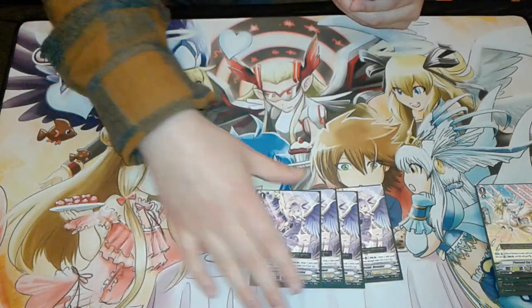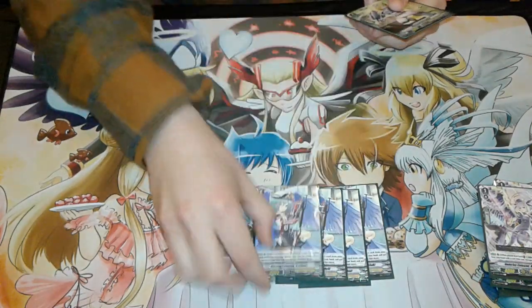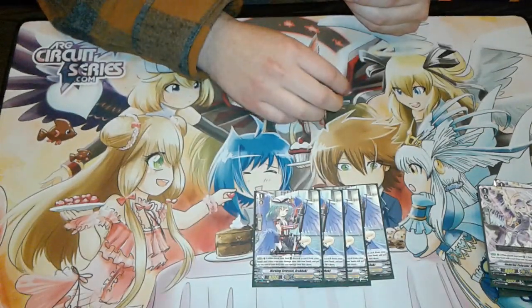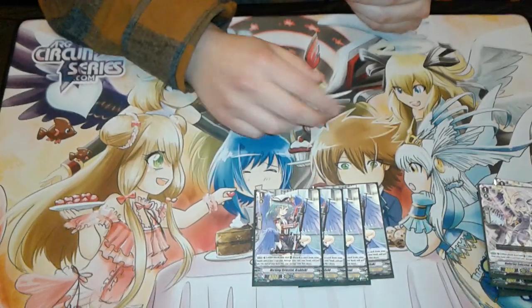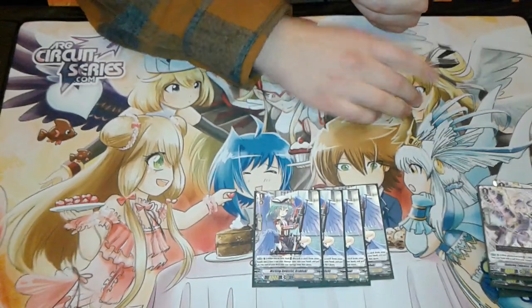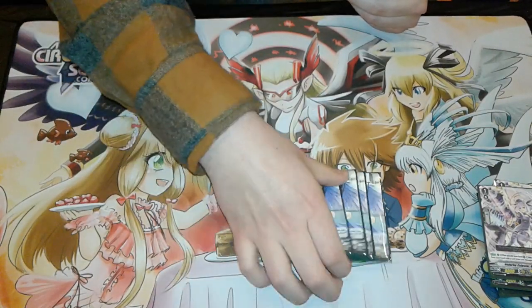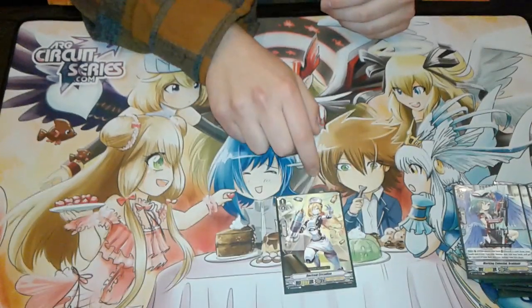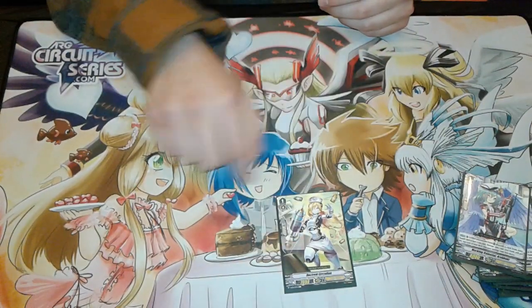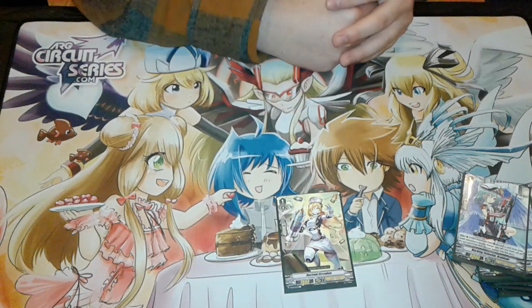I am running four Arabaki. I was running this at three for a while, but being able to see at least one copy is really, really helpful, especially if you have Metatrons in the damage zone — grabbing that can be a real game-changer. And then I am running one Doctroid Circadian. I was running two for a while but dropped one, because just having that 15k shield can really help you and save you the 5k shield at times.